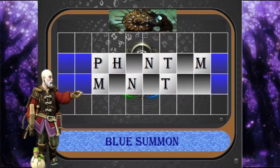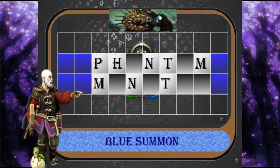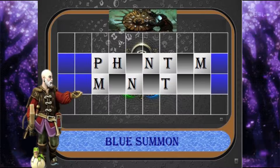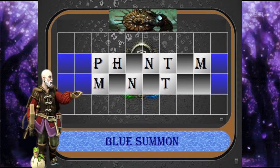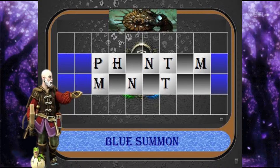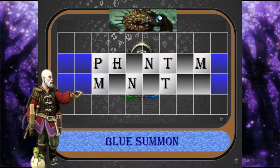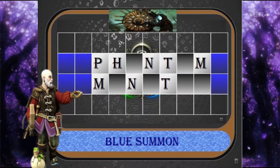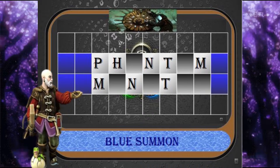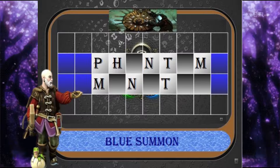This classic four casting cost 3/3 flying creature has a flavor text quote from Edgar Allan Poe that reads: While like a ghastly rapid river, through the pale door, a hideous throng rush out forever. And laugh, but smile no more. Place your answers in the comments below and like and subscribe to come back and see the results.